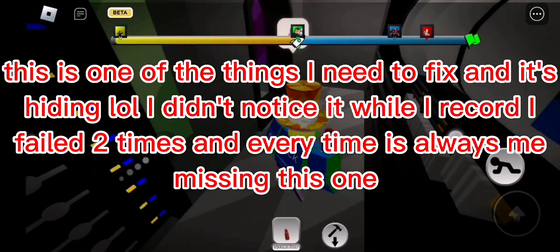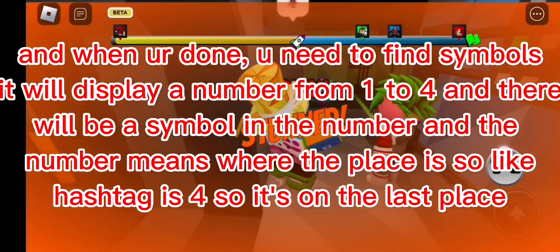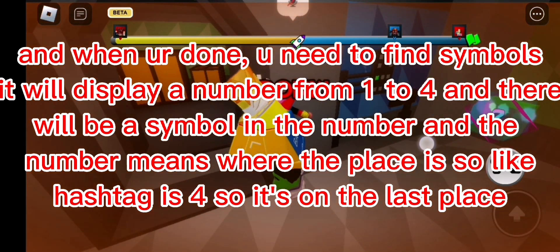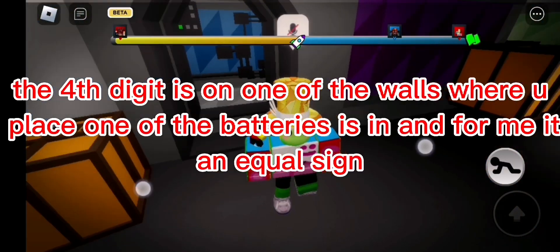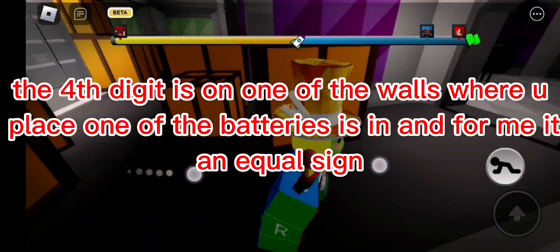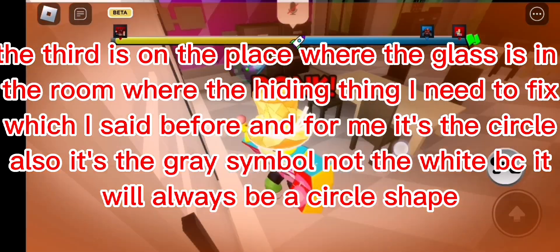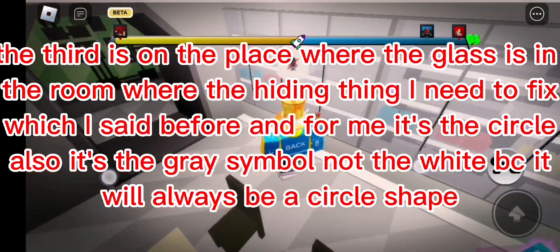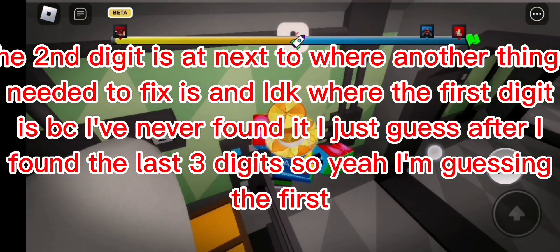When you're done, you need to find symbols which display a number from one to four. There will be a symbol at that number position, and the number means where the place is. So like a hashtag is four, meaning it's in the last position - the fourth digit is on one of the walls where you place one of the batteries. The third digit is on the wall in the room with the glass, in the room where the hidden thing I needed to fix is. For me it's a circle - note it's the gray symbol, not the white one, because it will always be a circle shape.